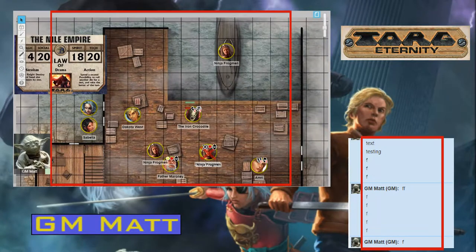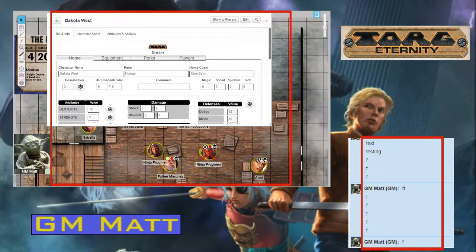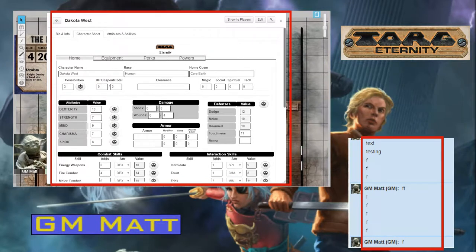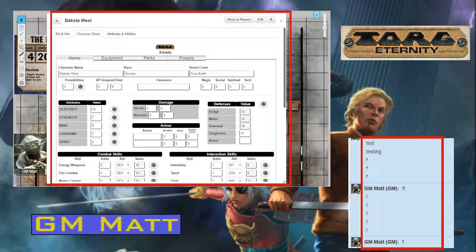Hey everybody, GM Matt here just to briefly run you through version 2 of the Torque Eternity character sheet. The main difference on this sheet, aside from a few cosmetic changes and a couple of fields that have been added, is that I've created roll templates and roll buttons that are going to automate your game a little bit more. It's not perfect automation — I don't know if you can ever really achieve perfect automation on a Torque game — but this is pretty close. It will take care of 70-80% of your rolls, and the other 20% it's going to make a whole lot easier. So let's walk through what they look like and how you can use them.